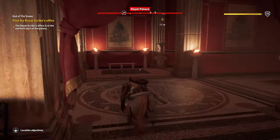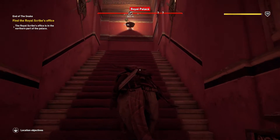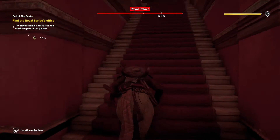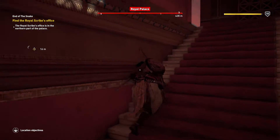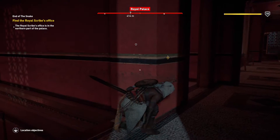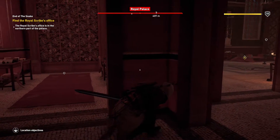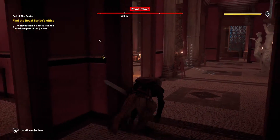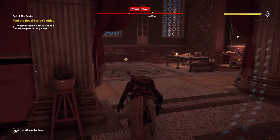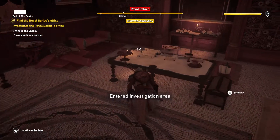Stairs — we need to find stairs. There we go. I really want to know who the hell is up here besides this guy. Is he sleeping?